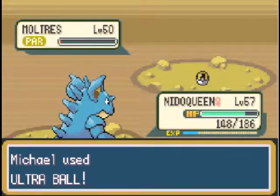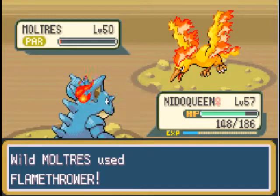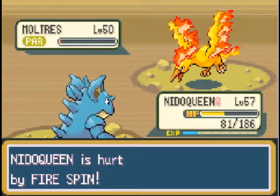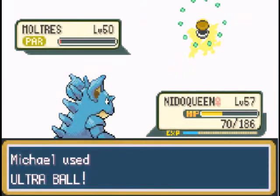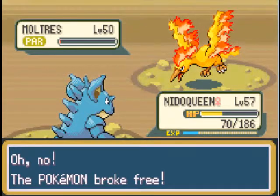Because after you beat the Pokemon League, apparently Entei, Raikou, or Suicune — depending on which your starter Pokemon was — will randomly appear. And they're like Latias and Latios from Pokemon Ruby, Sapphire, and Emerald, where you probably want to use your Master Ball on them. Quite annoying.